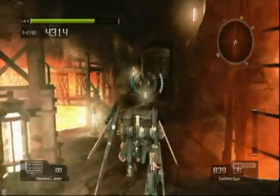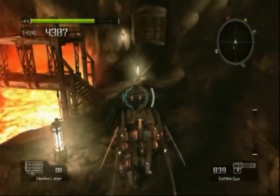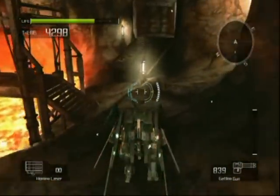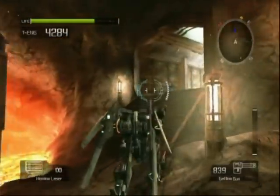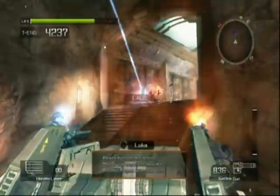Hey there guys and welcome back to Lost Planet Extreme Condition. In the last part we were trotting through the volcano in our happy little walker machine, and I finally found the access way to the Frontier Project dome thingamajiggy.